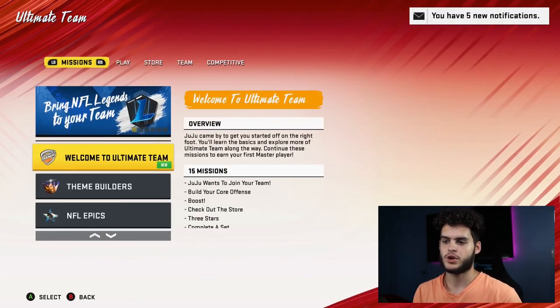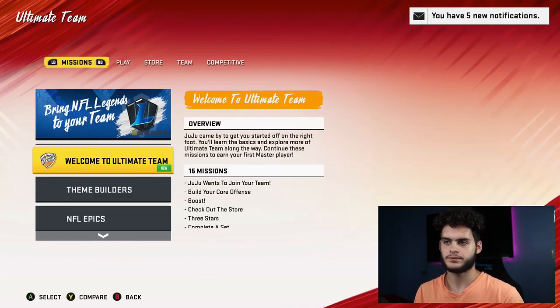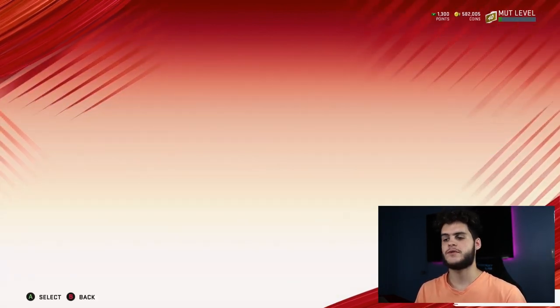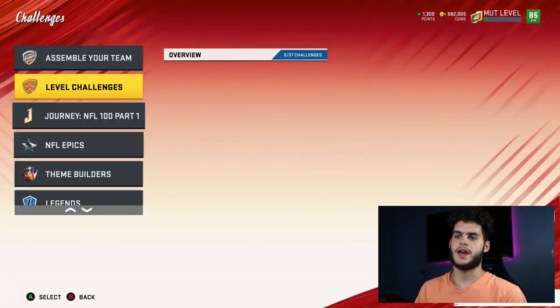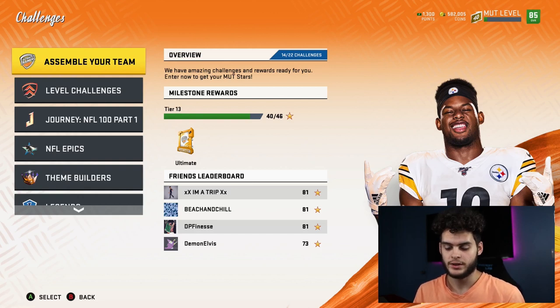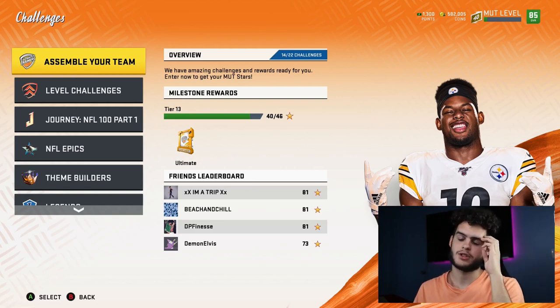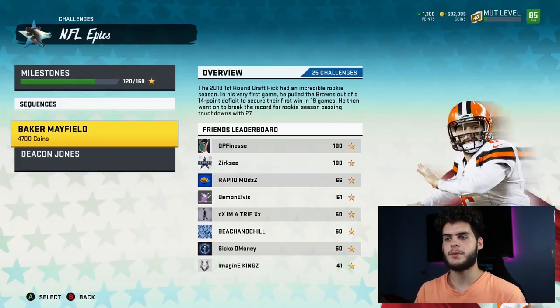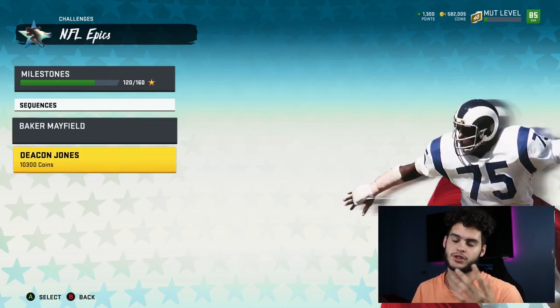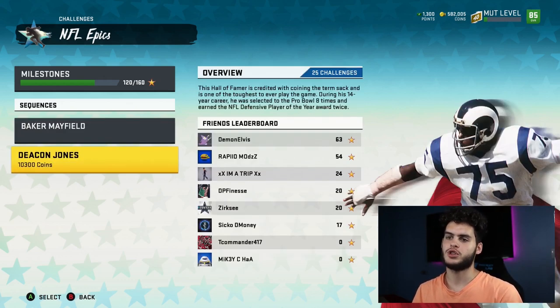So you have to be concerned with the 'Welcome to Ultimate Team' and the NFL Epic Solos, which are over here. Let me show you guys where everything is so we have no discrepancies this time — NFL Epic Solos and the 'Assemble Your Team' here. You need to go do a set that is going to get you an 87 to 88 overall player. The set is Baker Mayfield and Deacon Jones from the solos — these are obviously two 86 overall cards for free.